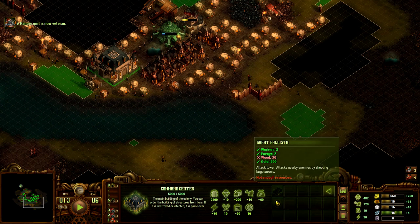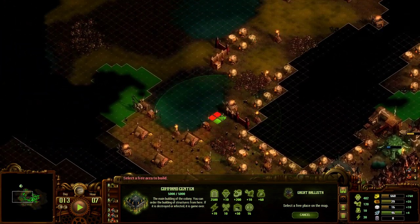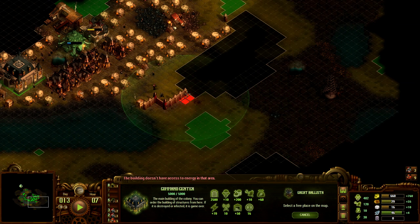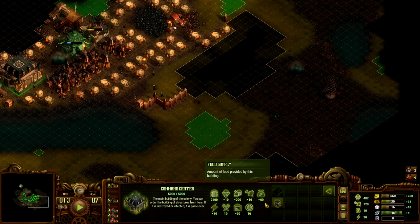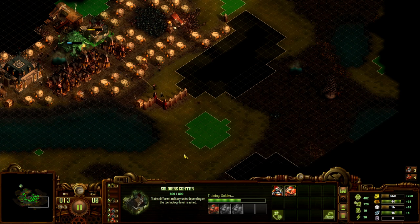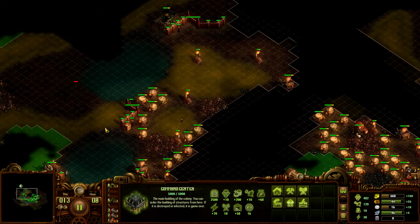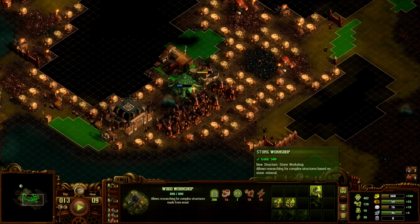What about the Belize tower thing? It needs free workers, two energy, and 500 gold. So apparently it's a big tower that shoots all the time — but is it really worth it? It costs 500 gold plus 20 wood plus two energy plus three workers, for something that basically has the same gold price as two soldiers. I can assume it's better than two soldiers, but soldiers are more flexible. I'm not sold. We might also want to go for the stone workshop.